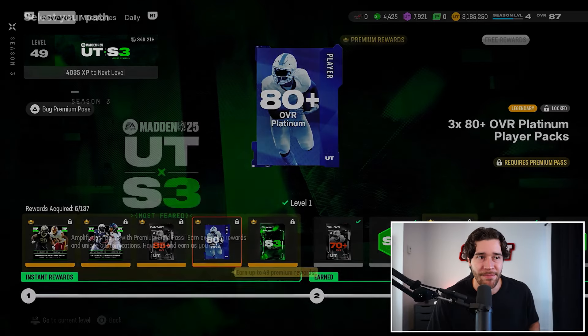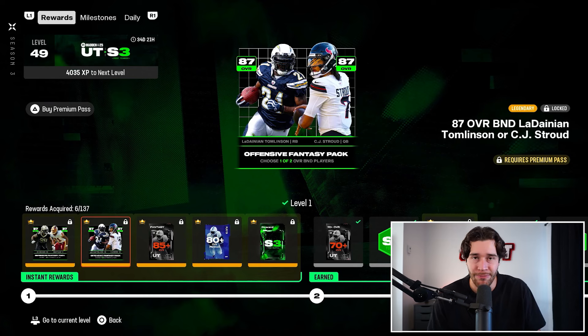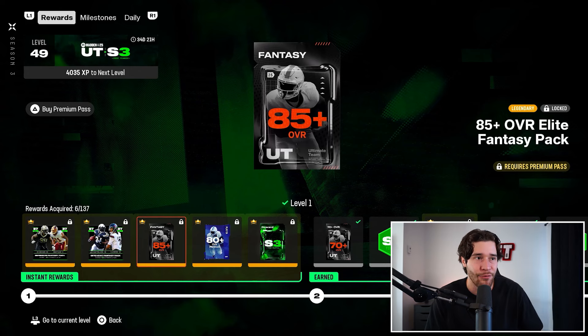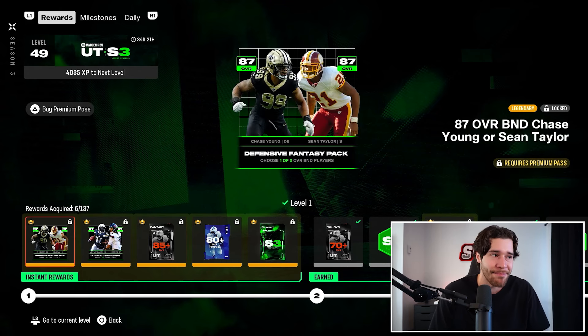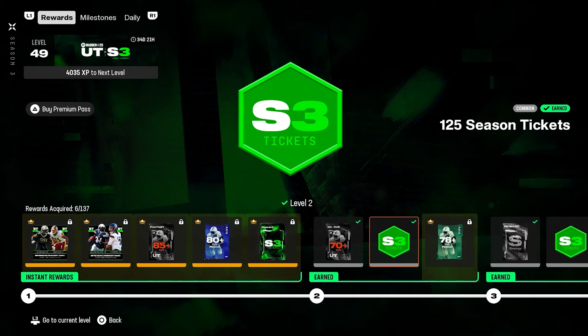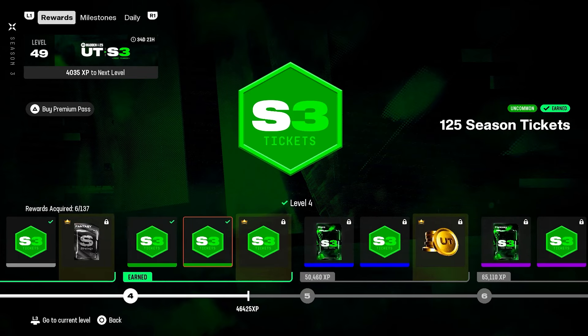So $15 to get this premium field pass, and inside the rewards, they aren't too shabby. When you buy it, you immediately get 380 plus platinum packs, an 85 plus overall elite fantasy pack, some BND 87s, as well as a season upgrade token. Additionally, with every single level, there's also a specific premium reward you're going to get.